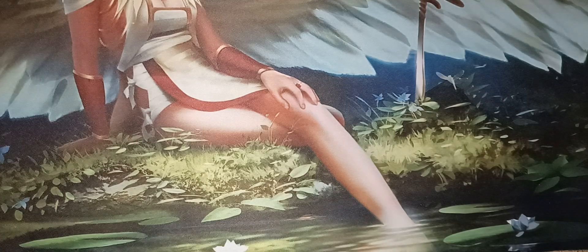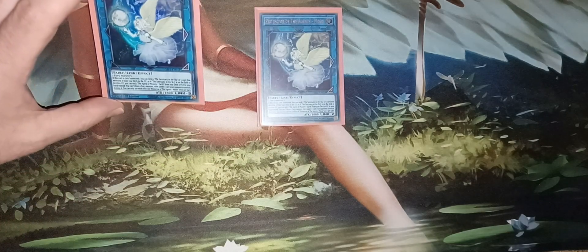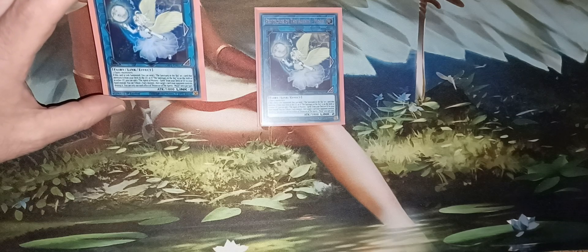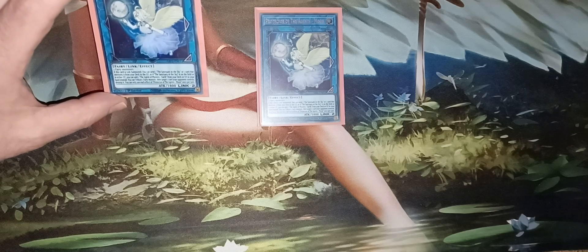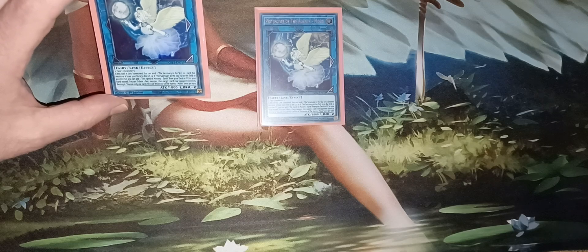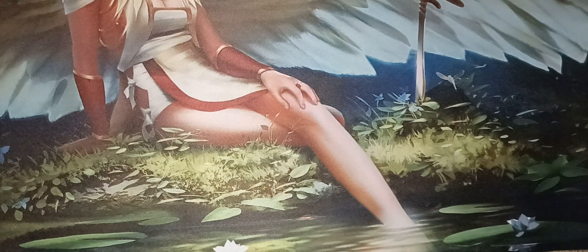For the non-synchro monsters, you've got two Protector of the Agents Moon — a great addition. When this card is link summoned, you can send a Sanctuary in the Sky or a card that mentions it from your deck to the graveyard. If Sanctuary in the Sky is on the field or in the graveyard, you can add an Agent of Mystery Earth from your deck to your hand instead. Then you tribute a fairy-type monster to target and destroy one card your opponent controls. This is really good for grabbing Agent of Mystery Earth, which is one of the key starters you want to see in your opening hand.